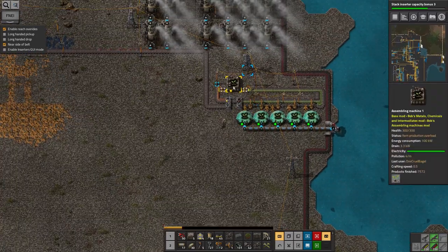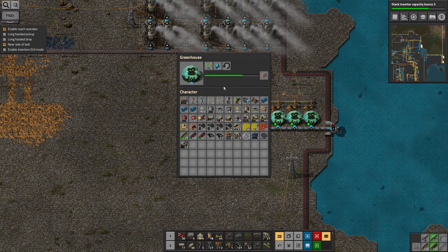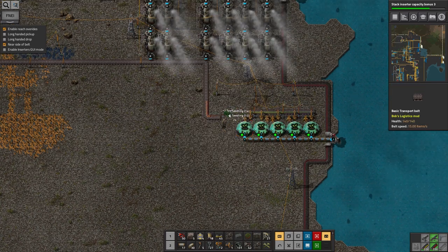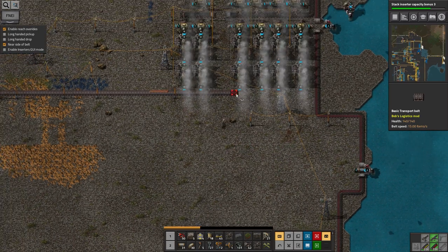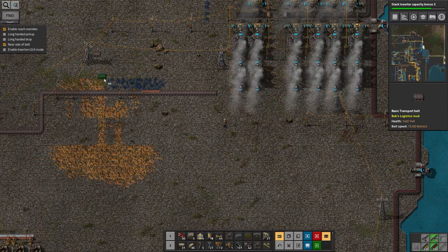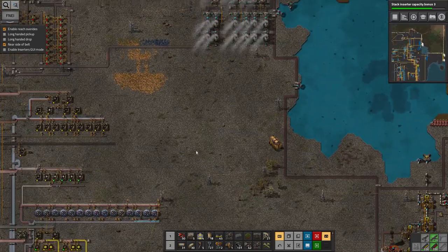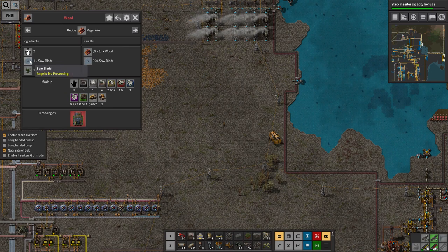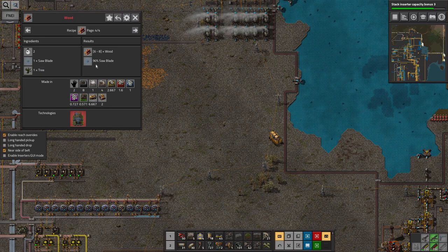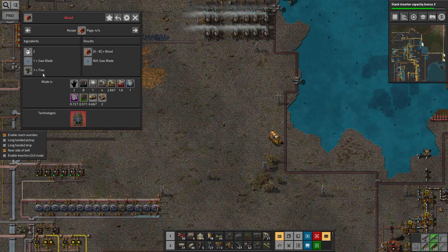So first thing I'll do is just pull all of this out. Maybe I'll use up the seedlings I've already got - or maybe I won't because I've just broken the system there. Okay, so in order to get wood, I need to have something that's producing trees and saw blades. Saw blades are made from iron, that's fairly easy. But there's a 10% chance of them breaking, so they'll just go round and round in a circle and every so often one will break and I'll have to stick a new one in.